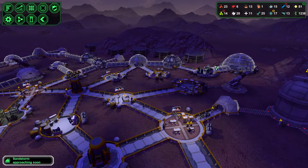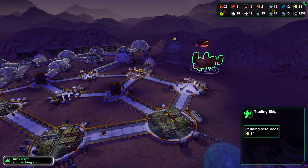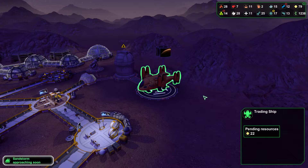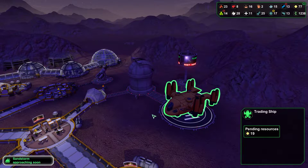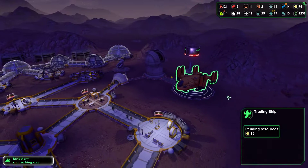Hello everyone, thank you for watching. This is Hadrian. Let's play some more Planet Base in our Mars Colony 2 series. We are currently offloading more starch. It's been a priority for the past God knows how long. The last several trade ships that have landed, we've taken their credits and given them as much starch as we can stand to give them, because we have so much of it.